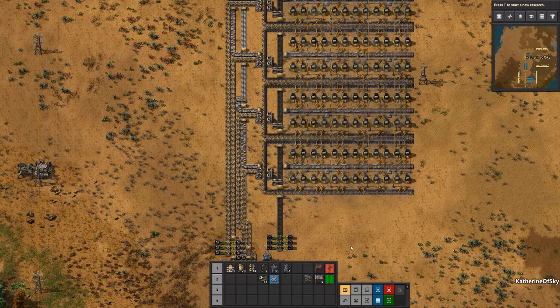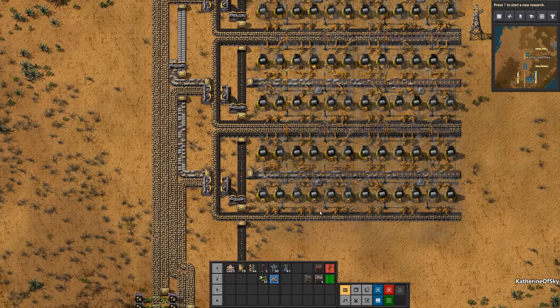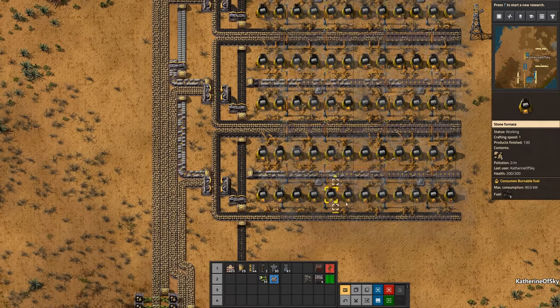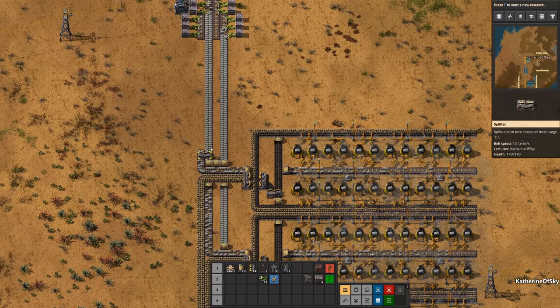One final note: when you're making stone bricks, each requires two pieces of stone. So the smelting arrays should be half as long, but you'll need twice as many unless you feed from the side. That is, you need two full belts of stone to make one full belt of stone bricks coming out.